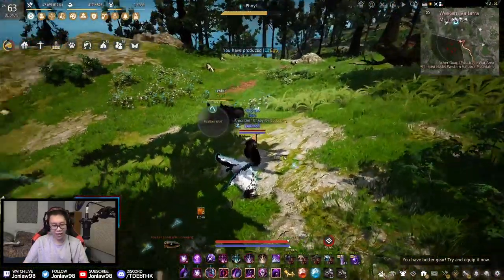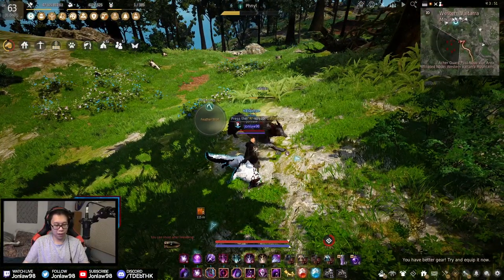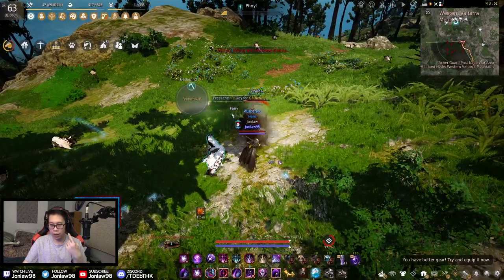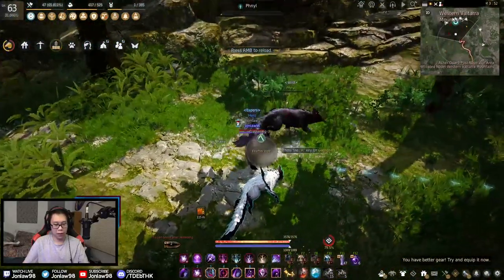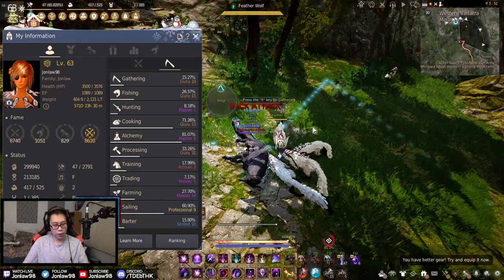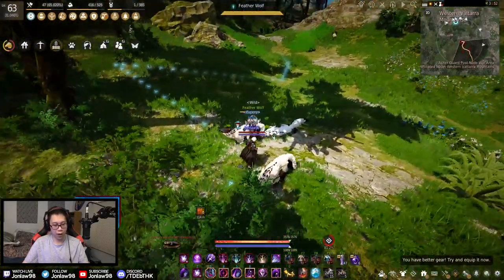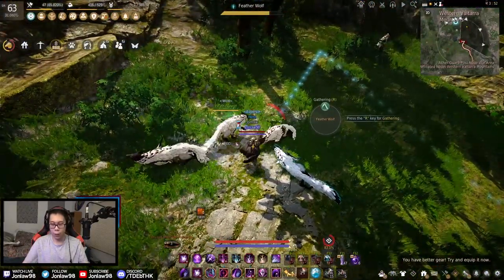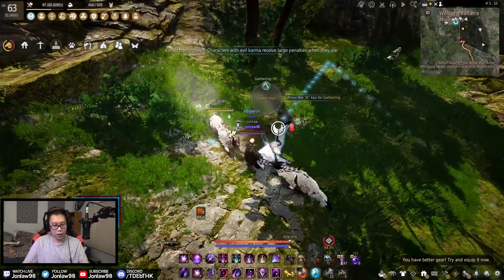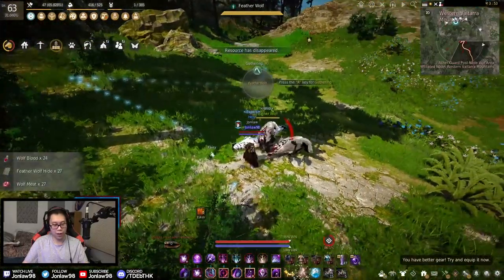It is a little janky sometimes because they feel like they teleport, but it's not a big deal. If you want more XP, put on life skill buffs — that way it'll go a little bit faster. Make sure to butcher. Even at Master one you get quite a bit of XP, but if you're lower level it's really fast — one pack would probably get you through Skilled and Professional in about 30 minutes.